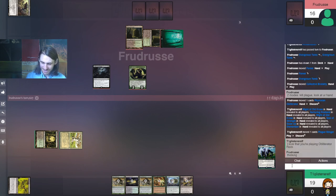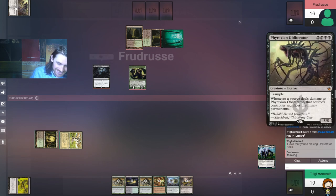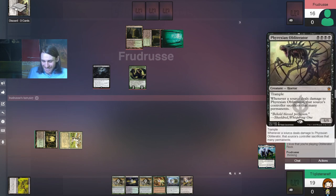Obliterator Rock! Phyrexian Obliterator. Shoutouts to everything about that card — everything about Phyrexian Obliterator. When it attacks, especially when it attacks for lethal, it's Exodia. No, it's not — it's nowhere near that strong, but its name is close enough. I just want to make the meme, I want to make the joke.